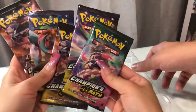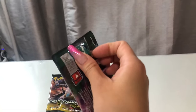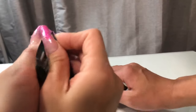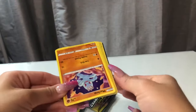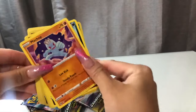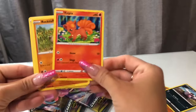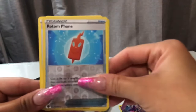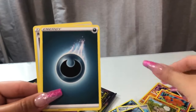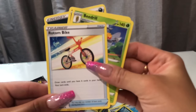So, five packs. Let's see what we have. Let me adjust the camera a little bit. Okay, so here's Machop, Zigzagoon, Vulpix, Rockruff, Purloin, Rotom Phone — it's crafty, really. Energy, Absol, Beedrill, and Rotom Bike.